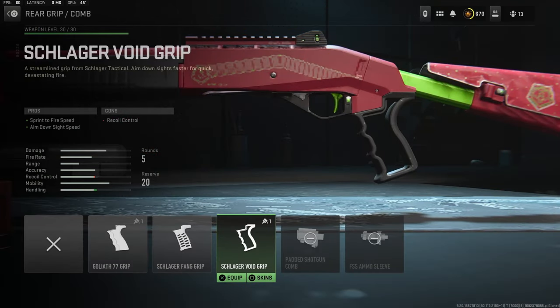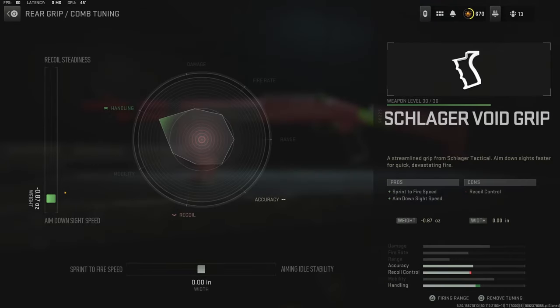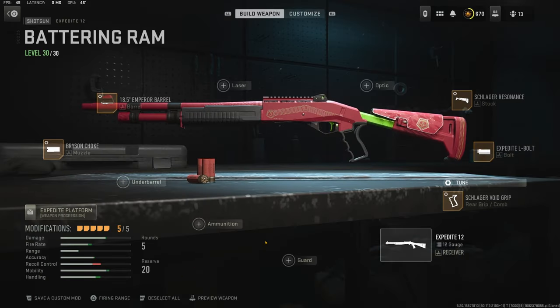Over on the rear grip I'm using the Schlager void grip for the sprint to fire speed and aim down sight speed. The cons are recoil control. I had to take it off but I'll show you what I had: negative 0.63 ounces for aim down sight speed and negative 0.27 inches for sprint to fire speed.